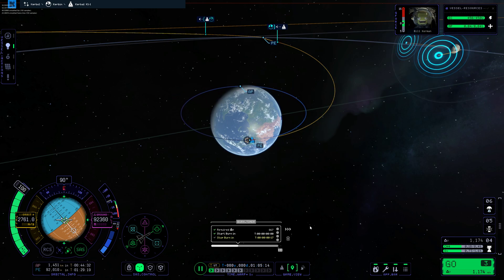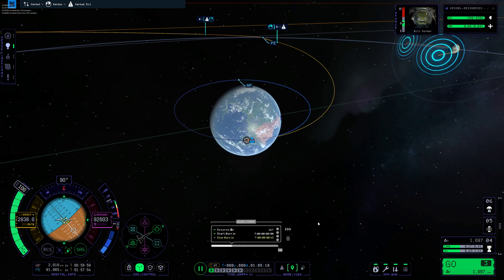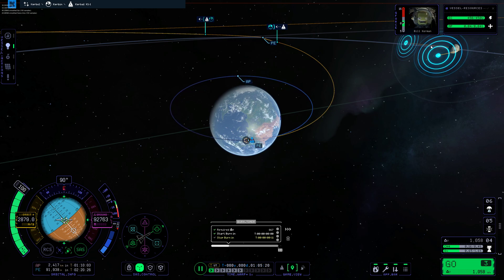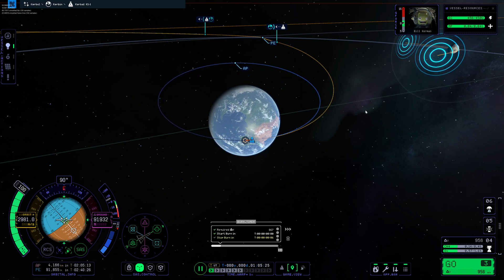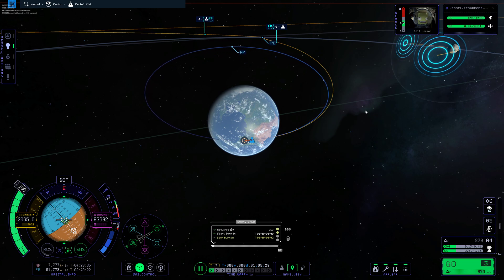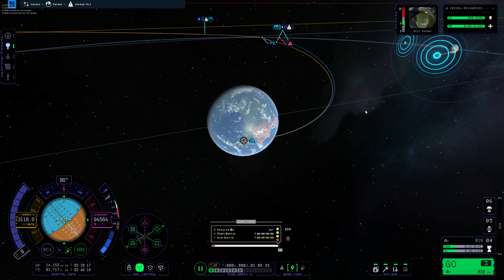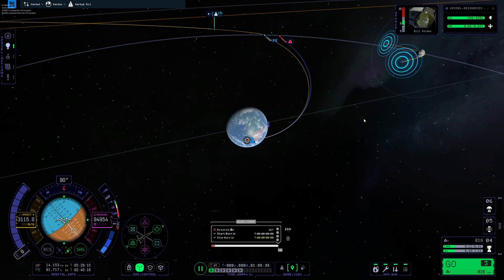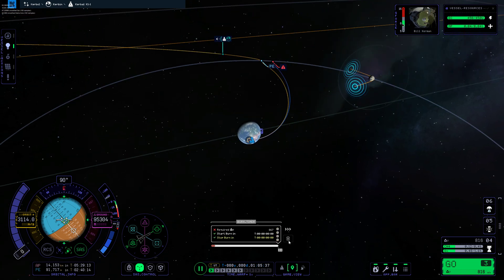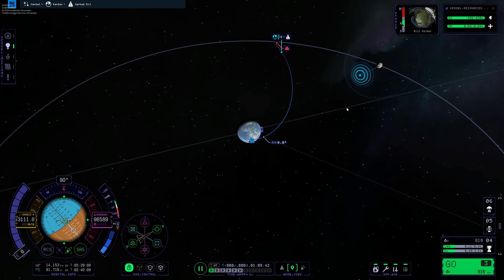Everything actually looks pretty good. The burn timer didn't change dramatically. I can still see the orbit line in the moon's SOI. That was it — that was on the money. We'll get rid of this and see what it says we're going to do.